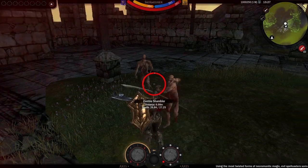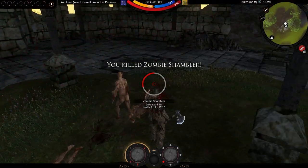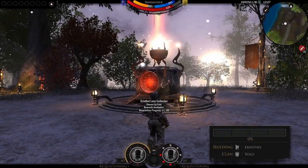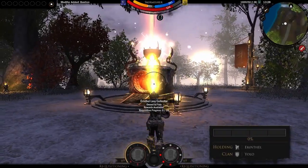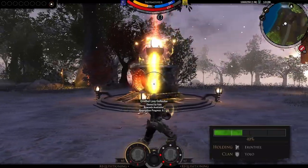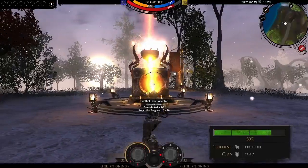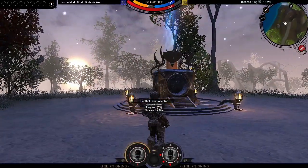Extra priority is given to resources gathered by slaying monsters, village requisitioning, and rare items. Once a levy collector has reached optimum capacity, you can loot the goods via requisitioning. Note that this applies to any collector whose holding has not activated its protection. Reaping the reward from another hapless fool's blood and sweat is, after all, absolutely encouraged.